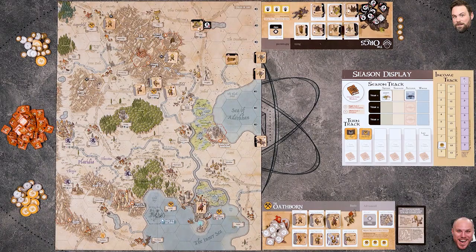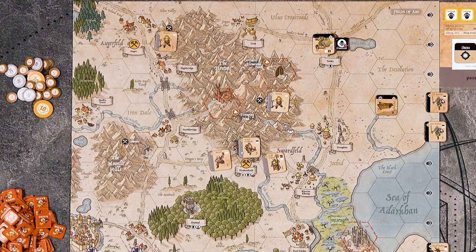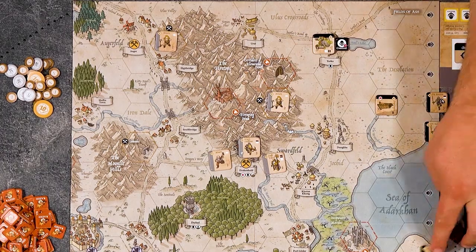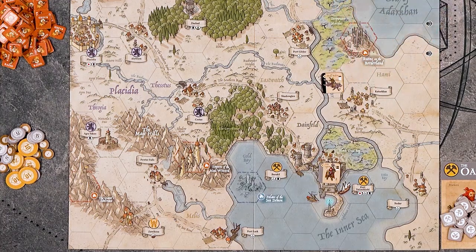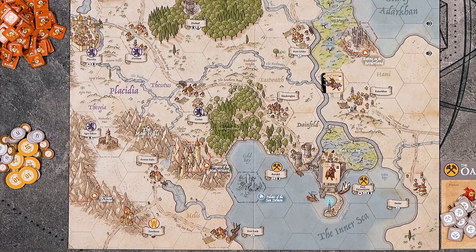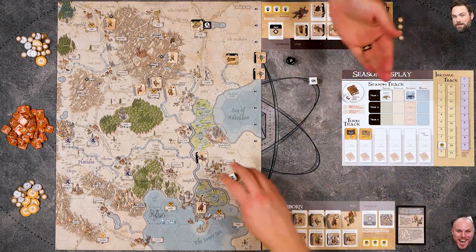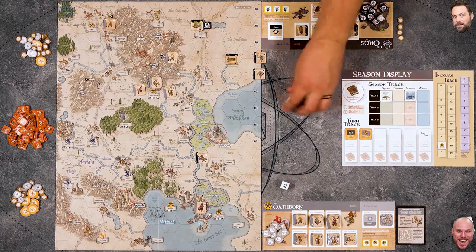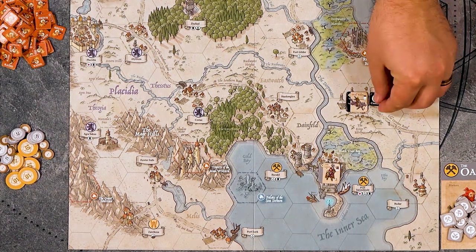They're exhausted, so I'll place a control marker here, which allows me to build out from this location. I'll move my wolf rider one, two, three, four and attack another settlement. It's not fortified, so I can hit on fives and above. I roll one heavy and two light dice. I got one success - another success - and we're moving in. I'll put a control marker here as well.